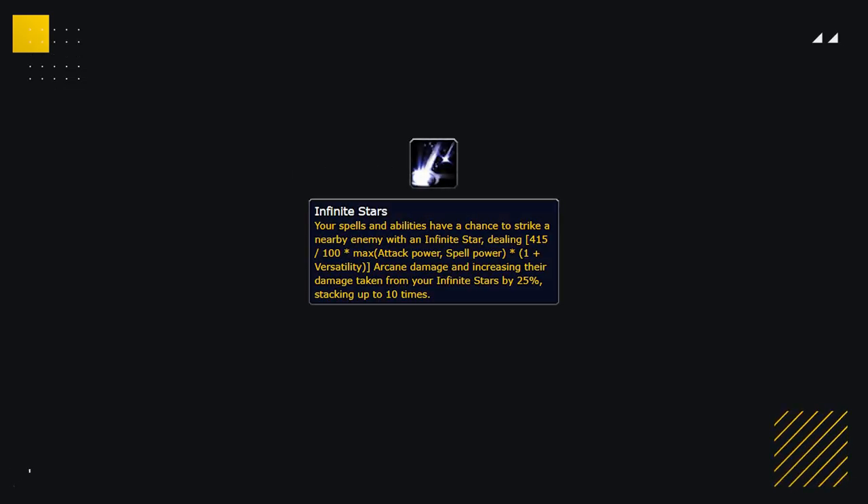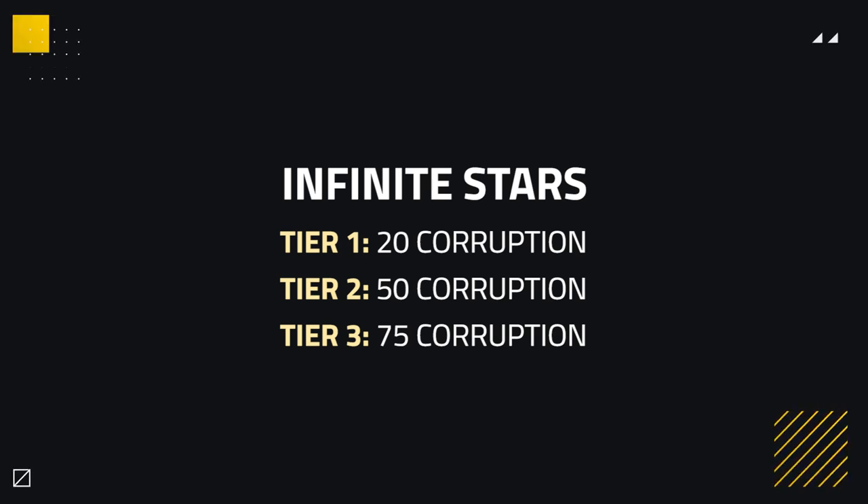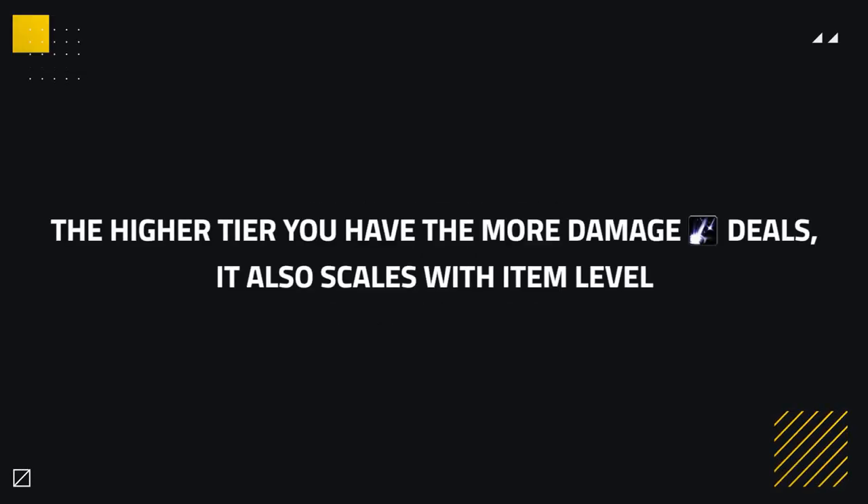Our next Corruption affix is Infinite Stars. Infinite Stars causes your spells and abilities to have a chance to strike enemies, and once hit, any subsequent procs deal 25% additional damage, stacking up to 10 times. The lowest tier is 20 Corruption, with 50 being Tier 2 and 75 being Tier 3, meaning high ranked Infinite Stars pieces will make you very corrupted. This damage proc scales with item level, so wearing low level items with it is not worth it — whereas Echoing Void scales from your percent health, so even a blue item would do the same damage as a max level piece.